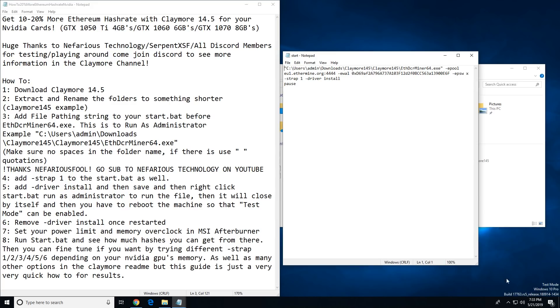After rebooting, you can see test mode is enabled at the bottom right — that's all you need to do. Now open your batch file and make sure you remove dash driver install and also remove the pause. Hit save. That's step six: remove the driver install command once you've started.